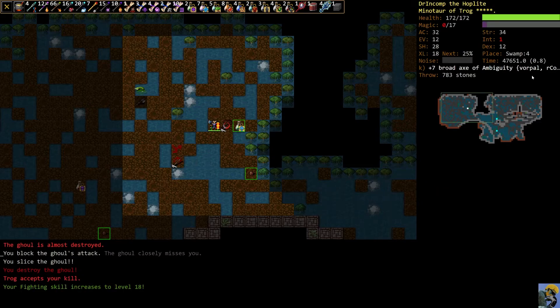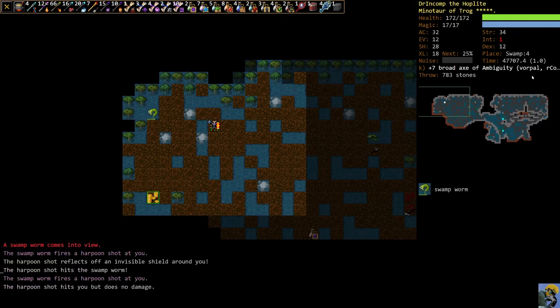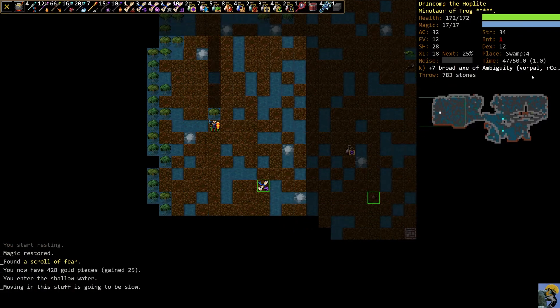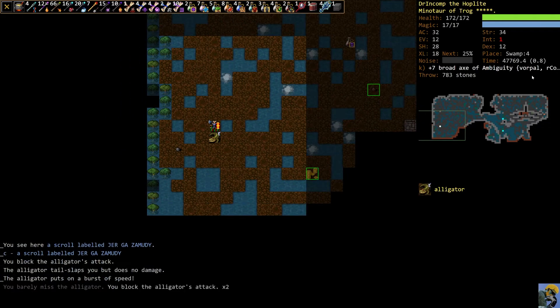I'm fighting this ghoul — it's kind of tough, but we got it. I'm just going to explore the exterior around what I believe to be the Rune Vault and make sure we take everything out so there are no surprises. Oh, here's a Fear Scroll and it's somehow an unidentified scroll itself. Let's see what that is.